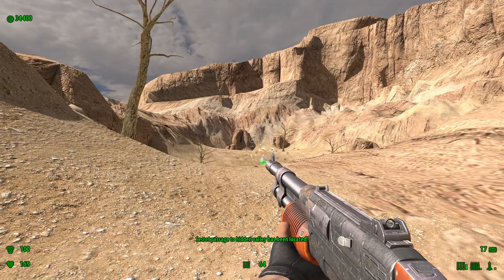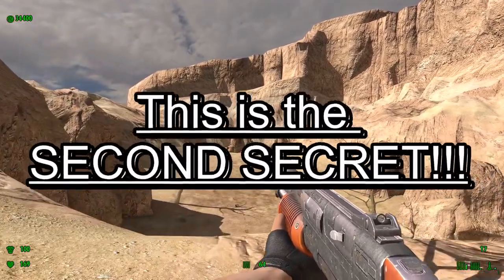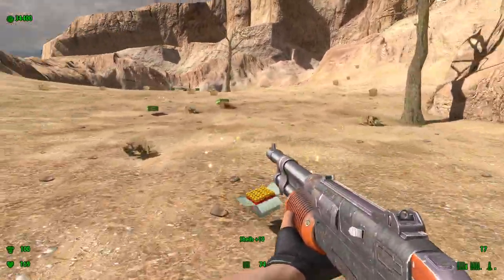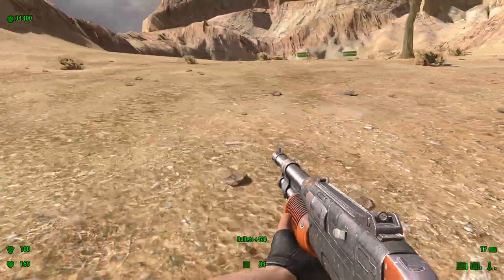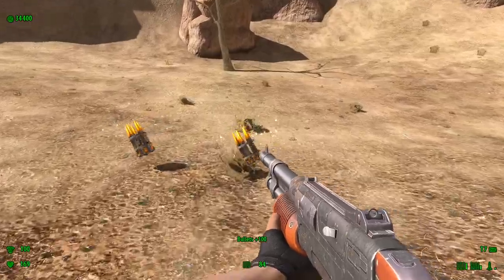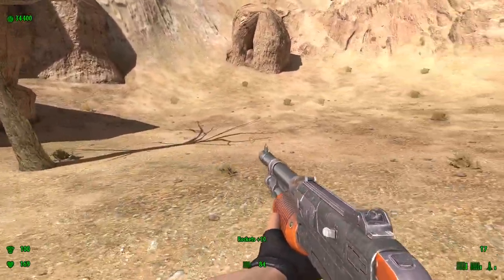Get your pump action shotgun ready and go over this hill. Grab all the ammo you can grab — those bullets will be put to good use very soon. Rockets — can't get enough of those.